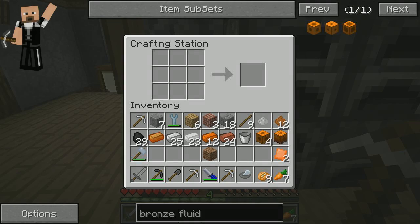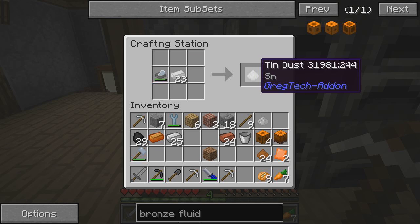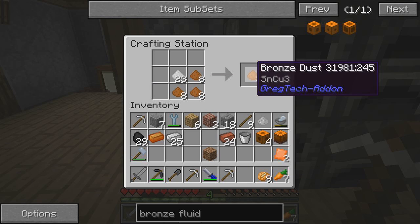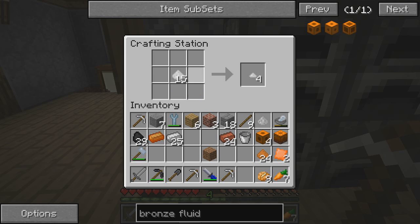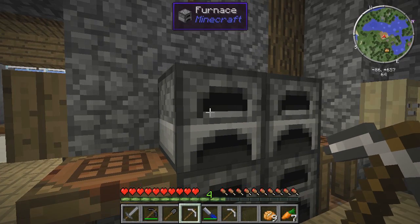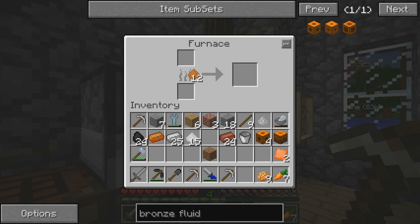Somewhere around here — there it is. All right, we're gonna put some tin in. I gotta take the dust and fire it. Why do I keep doing that? I have four furnaces and I'm putting everything in a single furnace.